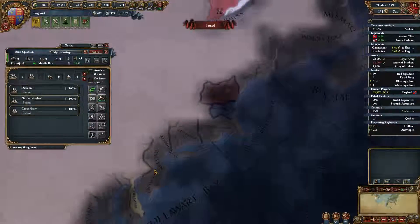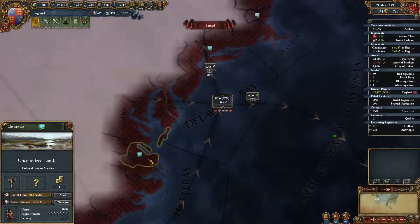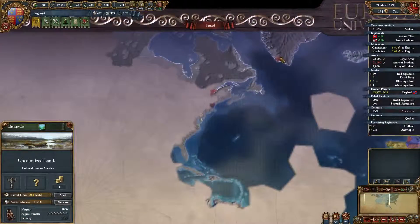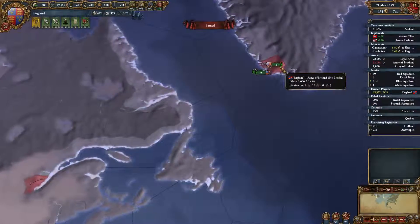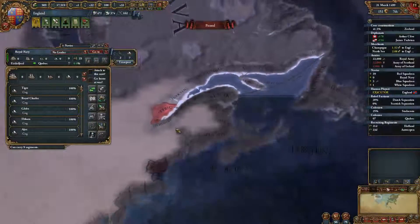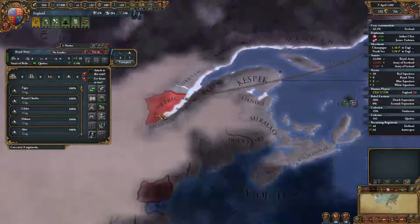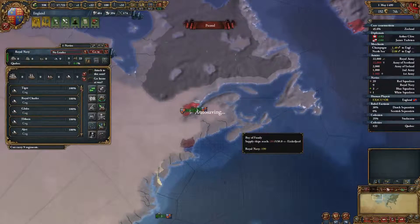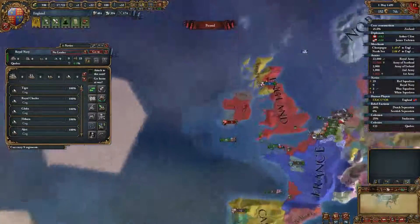I now know where Chesapeake is, so we're going to want to take that. I'm going to want to drop these troops off. Let's start Stadacona — or Quebec as it now is. We'll move these back home.